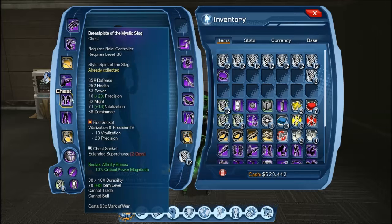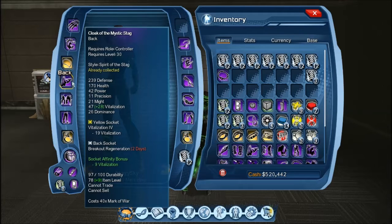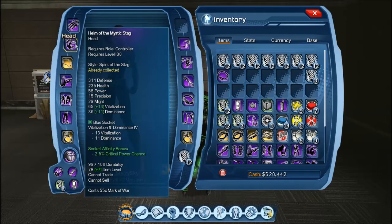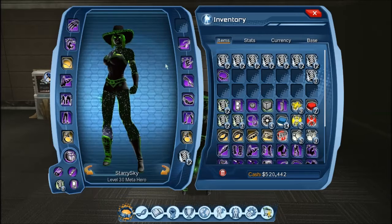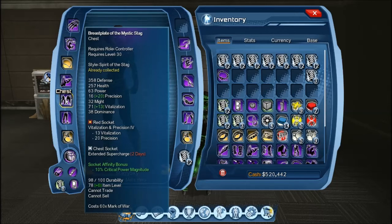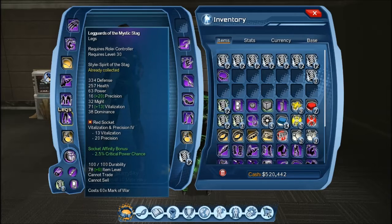Whatever you do, try and stick the correct colour in the sockets so you can use all the correct affinities. What you do not want to do is stick pure yellow in all of the sockets, because that way you would be missing out on critical power magnitude, critical power chance, another critical power magnitude, and another critical power chance.